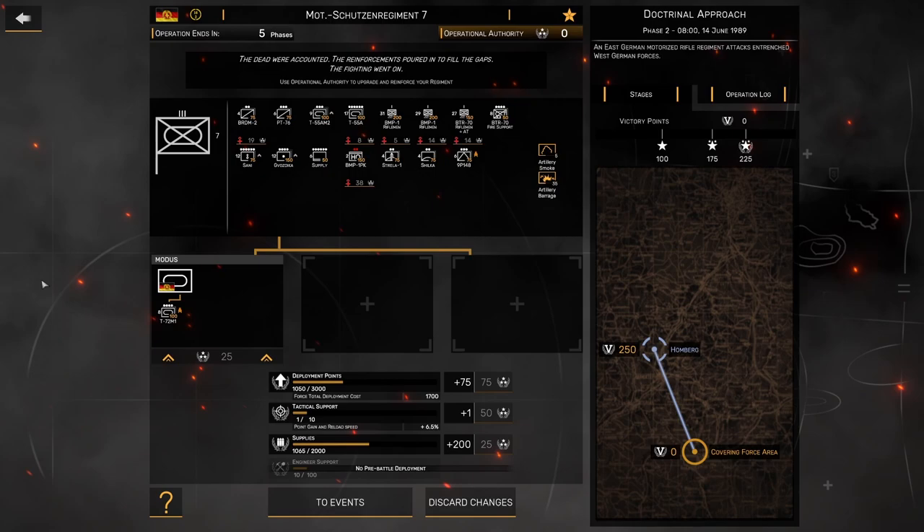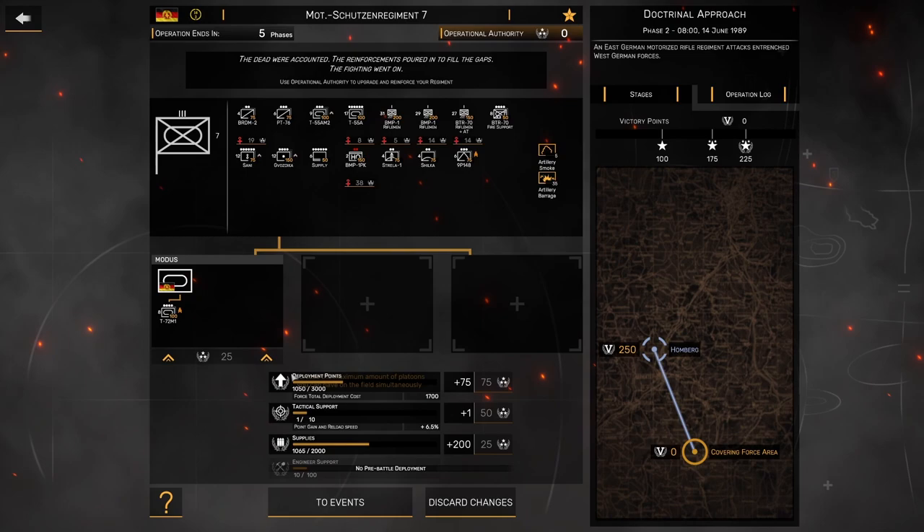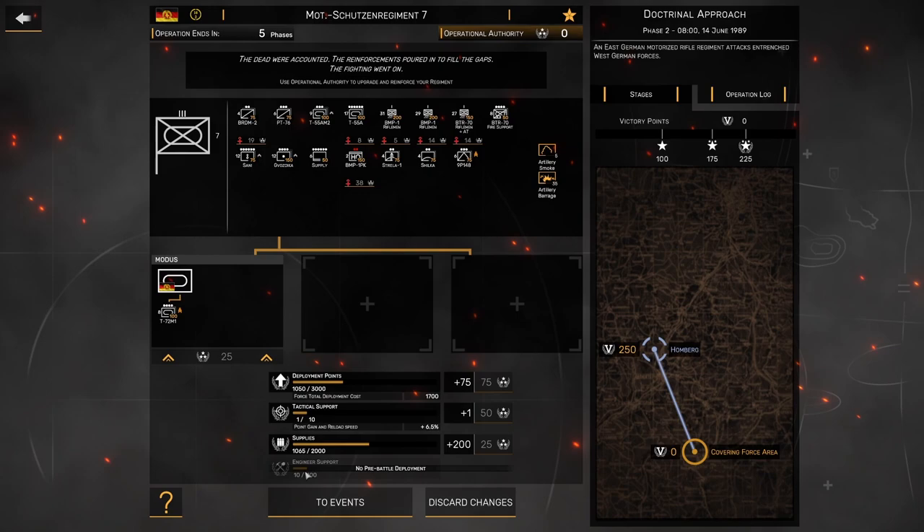Hello and welcome back to Regiment's Operation Doctrinal Approach. We're heading into Phase 2. In Phase 1 it was kind of a slow start, capturing just one area and taking some losses. But with the Operational Authority we got, I was able to replenish a lot of those, but not all. We did get the T-72s back up to full strength, and a couple of our units gained some much-needed experience.